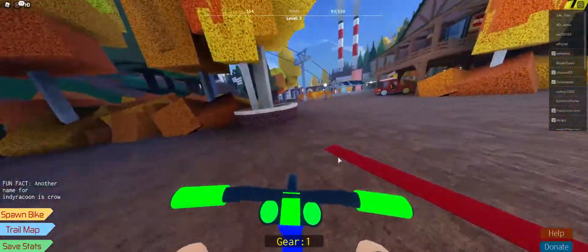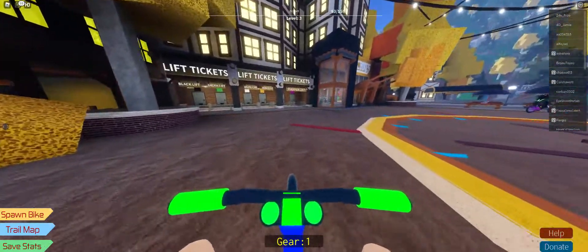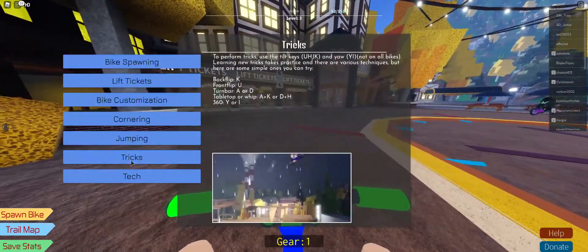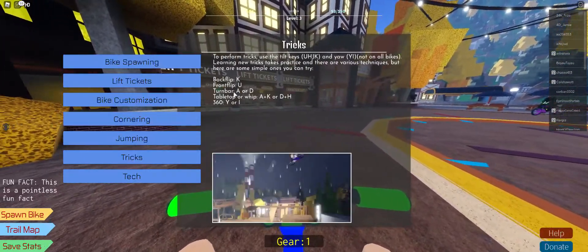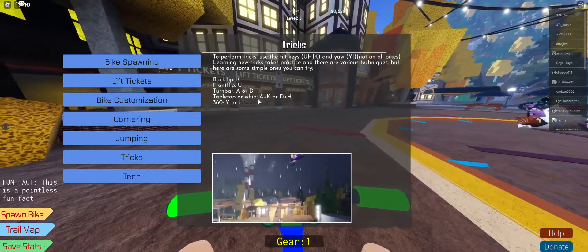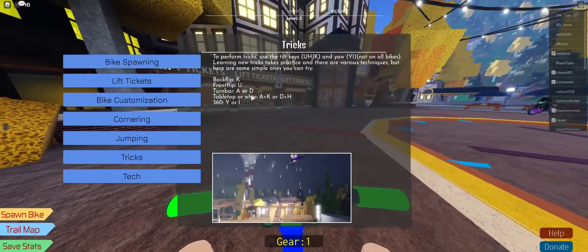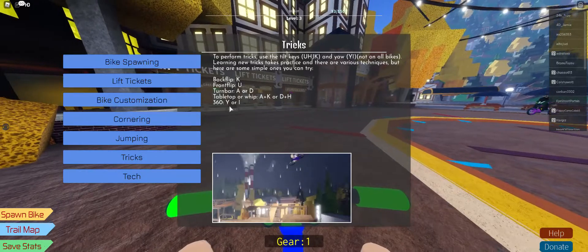There's a lot of different things you can do to make your riding better. There are also tricks — for example, turn bar with A or D, table top, and there's more stuff that you can do.